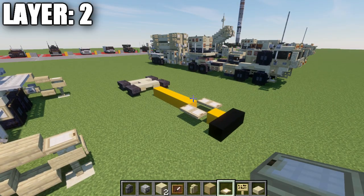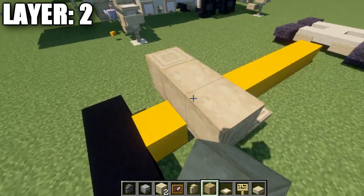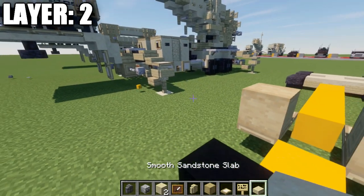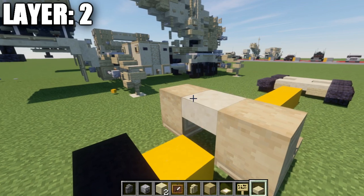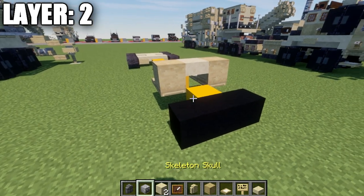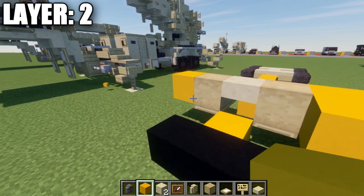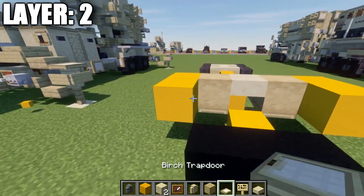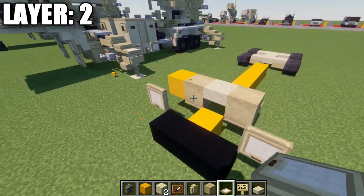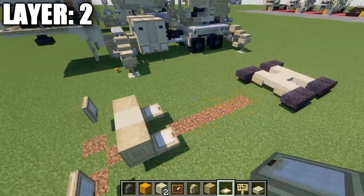Moving on to layer two. Go to these two trapdoors and place down a sideways stripped birchwood log on the sides, with a sandstone top slab in the space in between. Go off those blocks out to both sides and one more block forward, then place down a birchwood trapdoor on both of those blocks. Delete the placeholder blocks — you should have a design like this in the front.